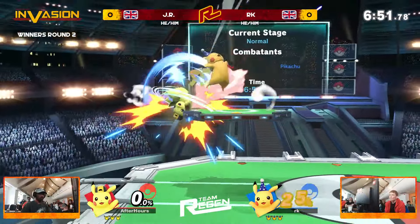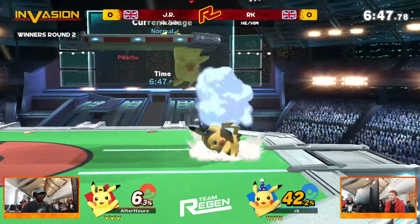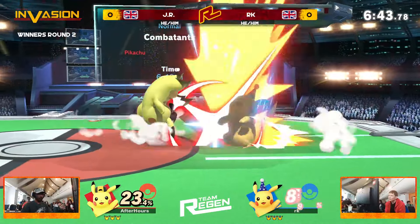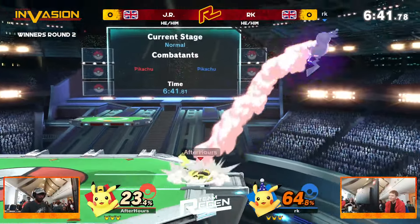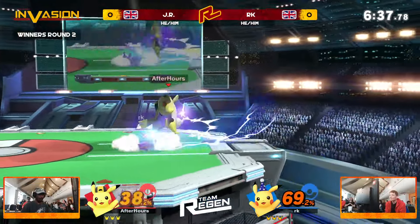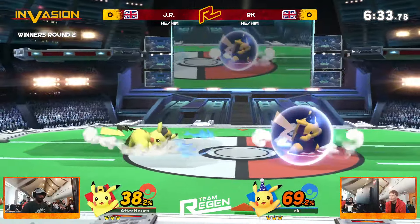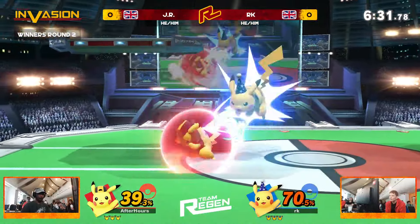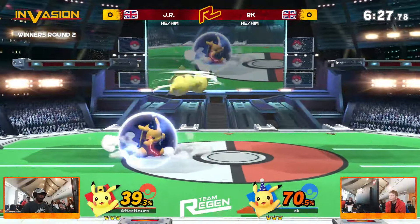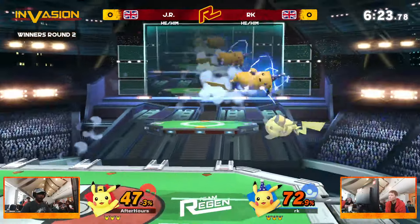It's nuts. Thunderjolt is such a ridiculous move in neutral and just in general. But a lot of it's going to be about these conversions. Again, the disadvantage is going to be something that they're going to be able to pretty easily get out of. So it's going to be about how much bang for your buck can you get — can you read what options are going to go for out of disadvantage? And in particular, those Quick Attack trajectories. You've really got to have a grasp on whereabouts they're going to go if you want to get the most out of your advantage.